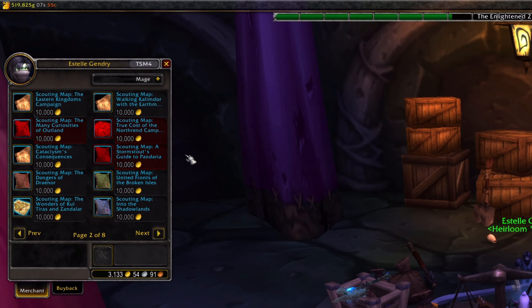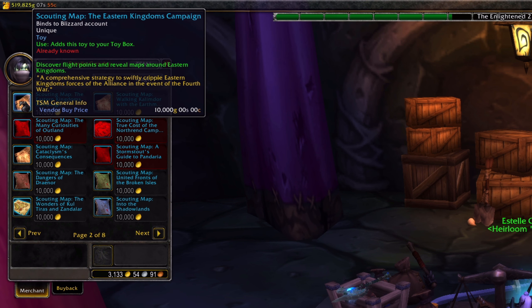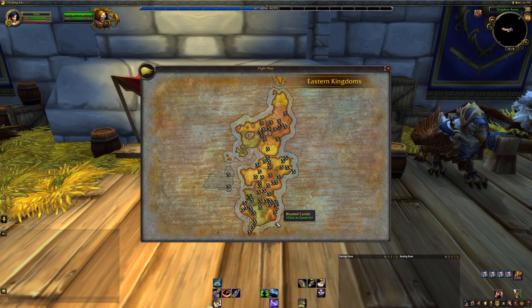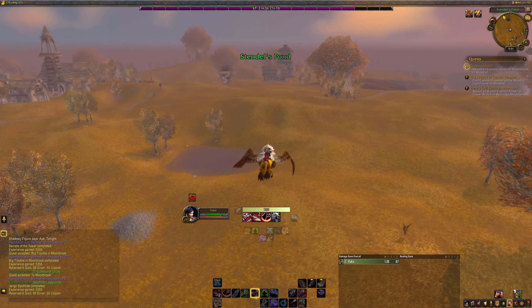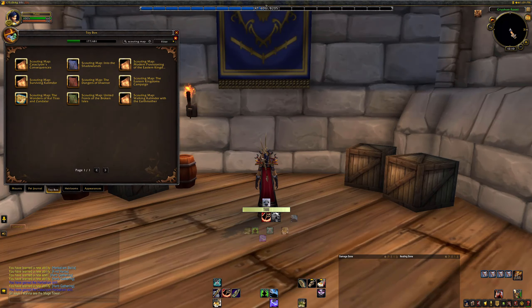From the same vendor, you can also purchase scouting maps for each of the continents and worlds from every expansion. Scouting maps grant you immediate access to every flight point corresponding to the map you've used, allowing lower level characters to travel much faster from point A to point B, which is especially important between levels 10 and 29 when you don't have access to flying. You can purchase these scouting maps for 10,000 gold each, but I would recommend investing in either the Eastern Kingdoms or Kalimdor scouting map for the time being, as these are the zones you'll be in until you hit level 30 when you can unlock flying.